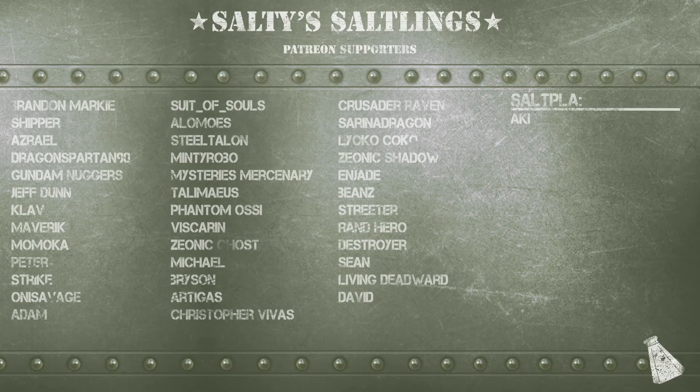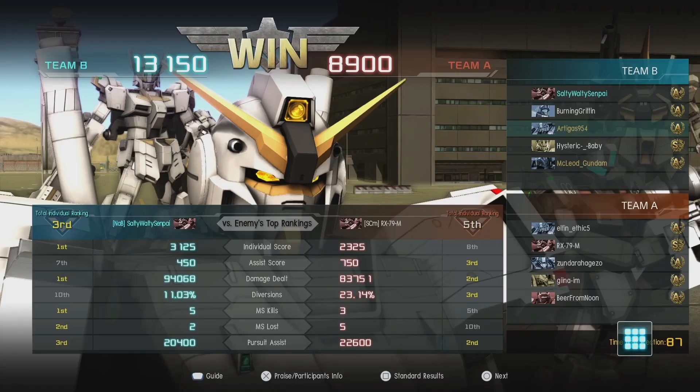Let's take a look at the Patreons. We have Brennan, Markey, Shipper, Asriel, Dragon, Spartan, Nanny, Gunnuggers, Jeff, Dunn, Clav, Maverick, Momica, Peter, Strike, Oni, Savage, Adam, Suicide Souls, Alimo, Steel, Talon, Minty, Robo, Talimaeus, Phantom, O.C., Viscarian, Xenicost, Bryson, Claudio, Christopher, Crusader, Serena, Leo, Cococo, Xenic Shadow, NJ Bean, Strader, Randhir, Destroyer, Sean, Living Deadward, David, and Sopla Aki. I want to thank you guys for supporting me — it means a lot, and we shall talk to you guys later.